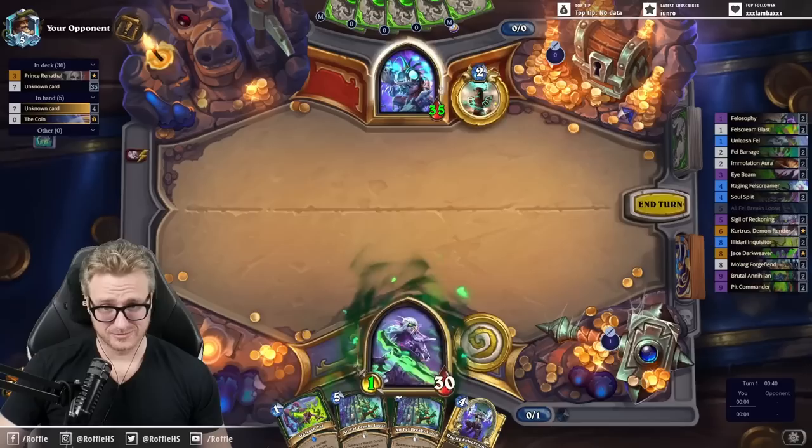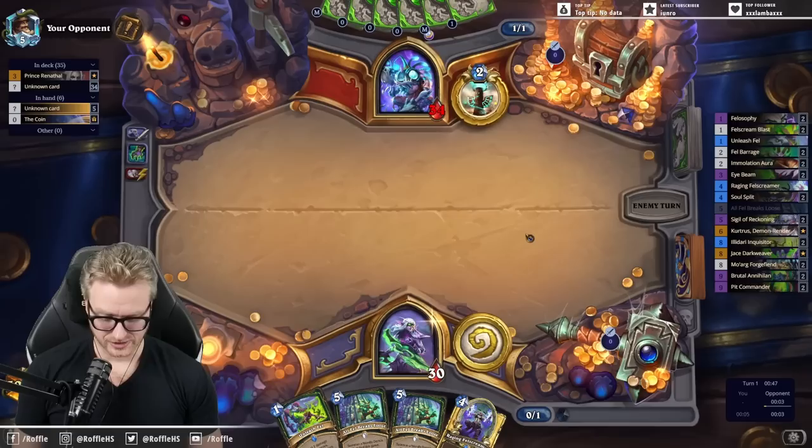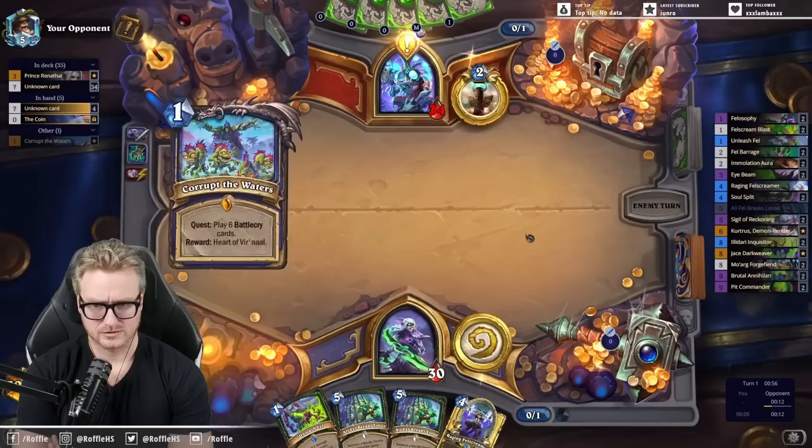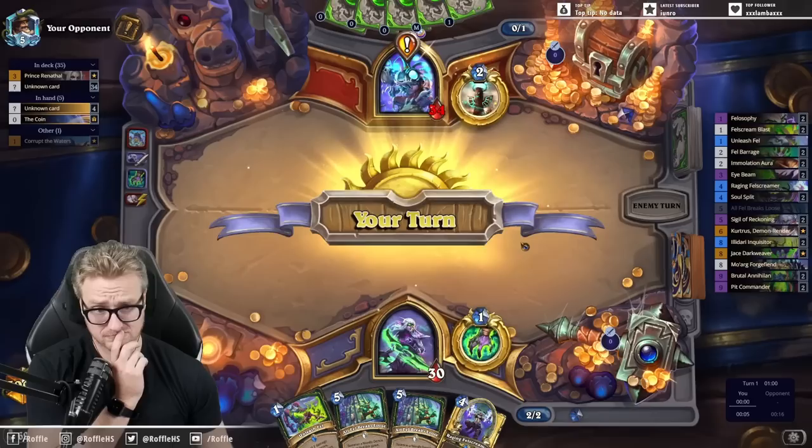Also not terribly great, because the freezes, the Flurgl-Tox, the devolves. But we'll do what we can. Maybe get a bunch of early game damage if we can with Inquisitors — those seem to be carrying us at the moment.